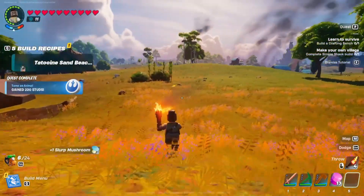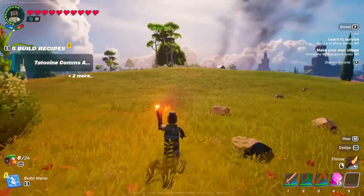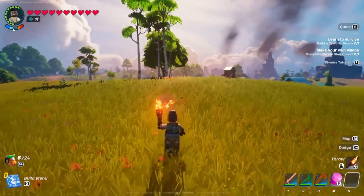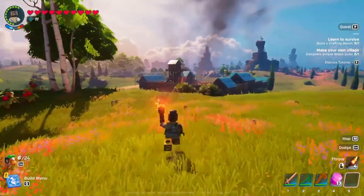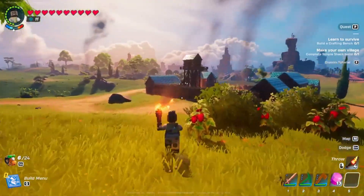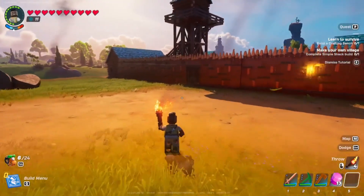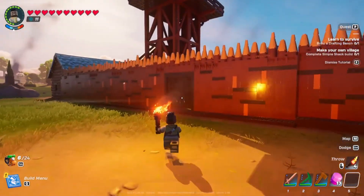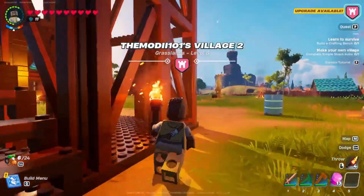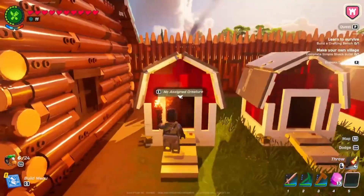I got a bunch of build recipes because I fed a pig a bunch of Star Wars pet recipes - it's weird. We're coming down here. I'm hoping I didn't have to trick him to come back - him and I are best friends now. I think I saw him running this way. So now if I come to the barn, what does this do? Does he have to be closer? Did I lock him out?